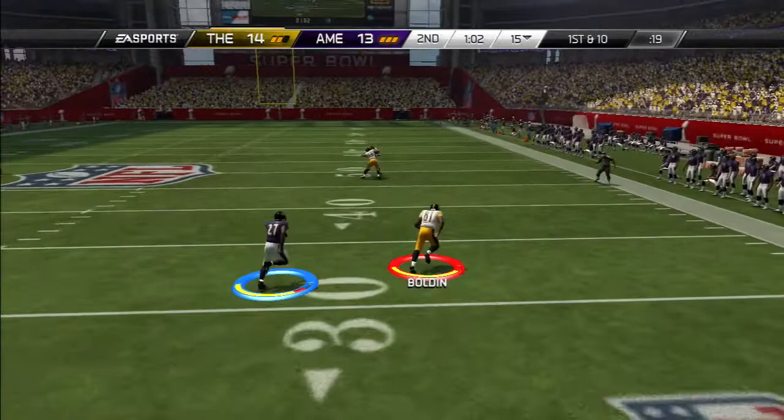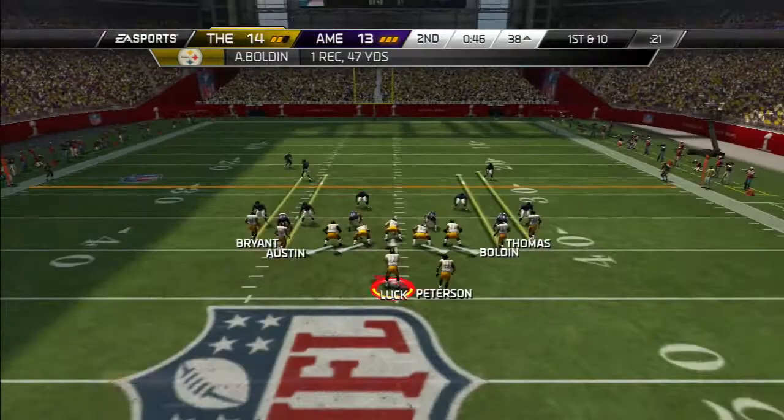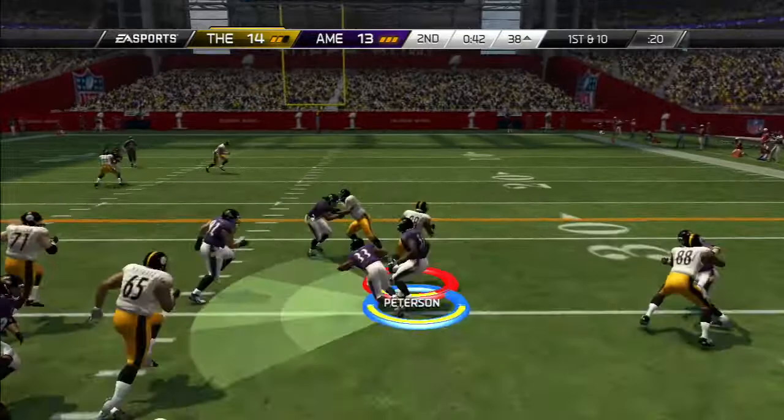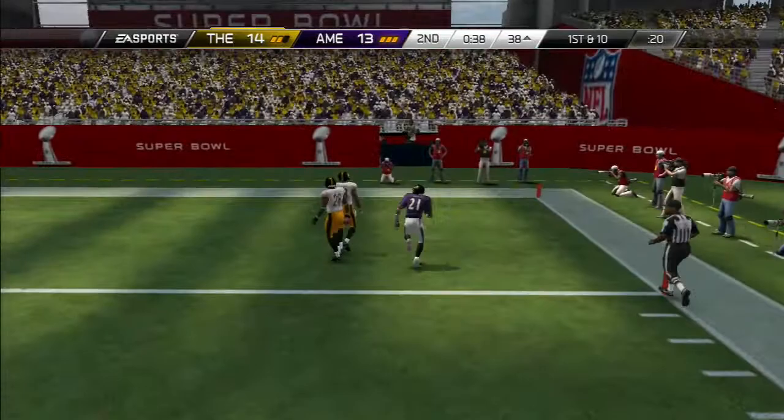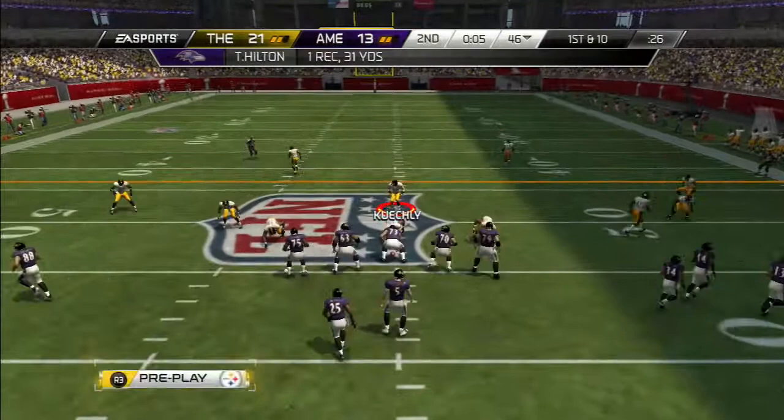I come back out, first and ten. I fire it to Anquan Boldin who has no one covering him. He throws out the stiff arm and gets at least five to seven extra yards, going all the way down to the 38 — a 47-yard pass by Luck hooking up with Boldin. We go draw play to AP and he breaks loose again. Are you kidding me? Adrian Peterson — three carries, three touchdowns in his first game, and it's in the Super Bowl of all games.